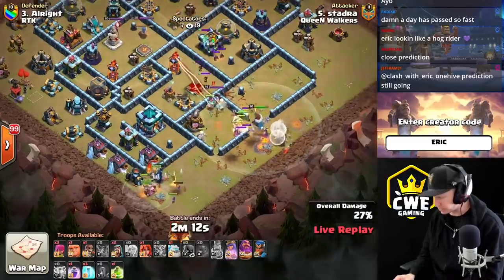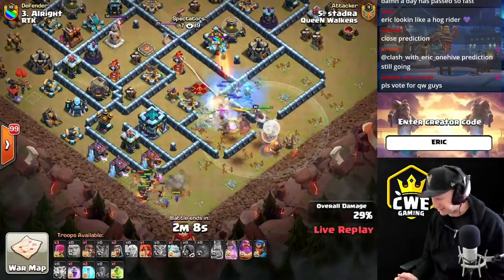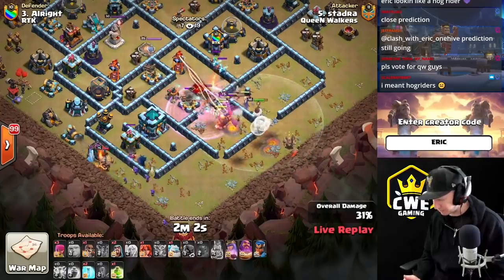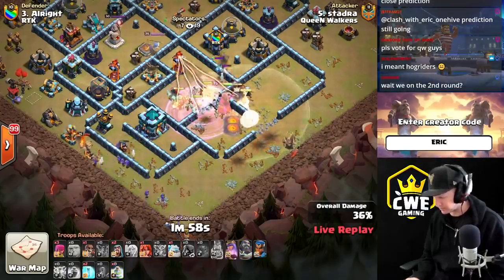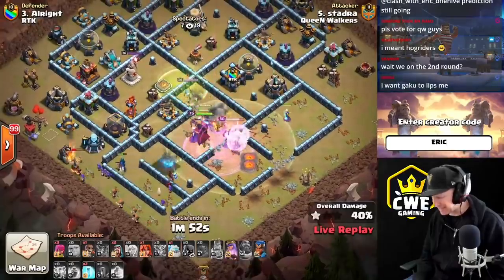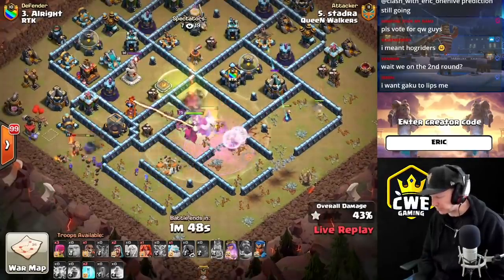A lot of his troops push forward to engage the enemy queen. He's got the CC coming out — super minions and headhunters — and he'll freeze that up. There is no poison on this one. The super wall breakers open up access to the town hall from its flank, and they quickly drop it with the rage. One super witch has split off from the group.